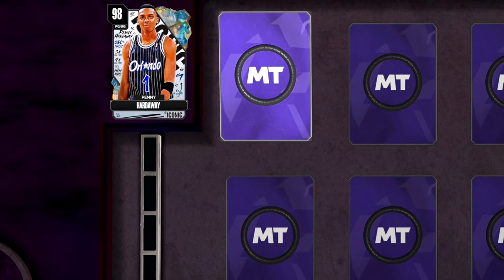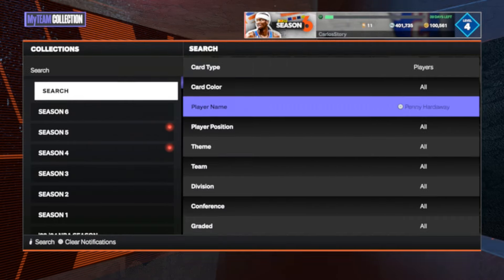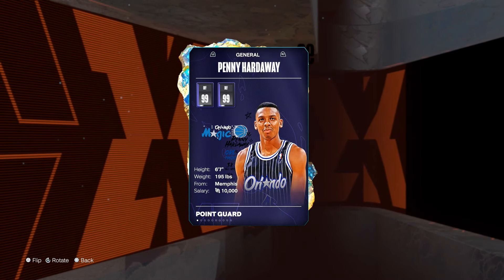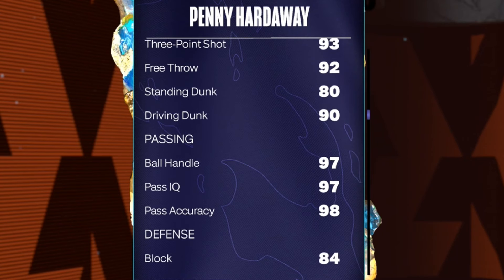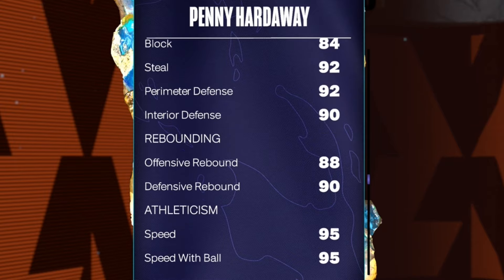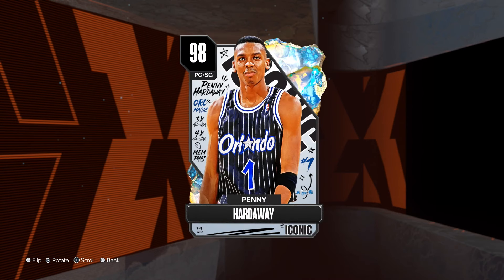The grand prize is one of the best point guards in the game — Penny Hardaway. He's always one of the best point guards every year in MyTeam, and right now he's really good mainly because of his size. He's a 6'7" point god as the Galaxy Opal. His three-ball is 93, driving dunk is 90, ball handling is 97, passing is almost maxed out, with 92 steal, 92 perimeter defense, 90 interior defense, and 95 speed.